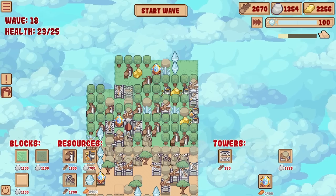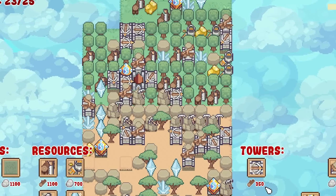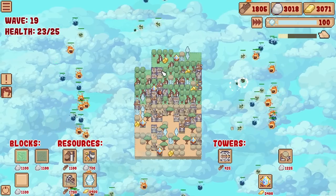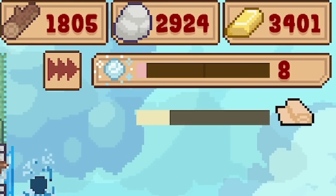I should probably start dotting crossbows about - we've got lots of space free that we're not using in the middle, so it probably makes the most sense to crossbow them up. They only cost 350 wood at the moment. So that's all those in. We're on to the next round - we've got all sorts of heads to try and defend against. Thankfully we seem to be doing okay.